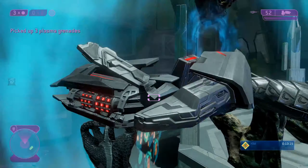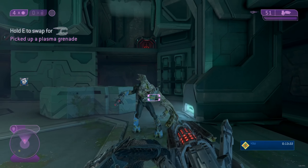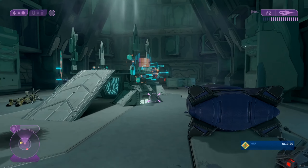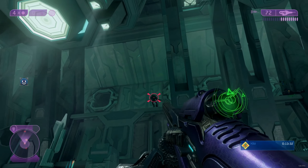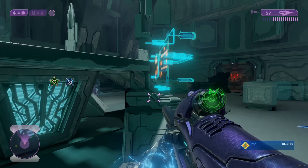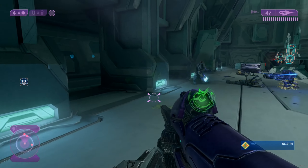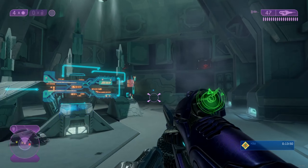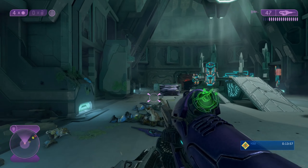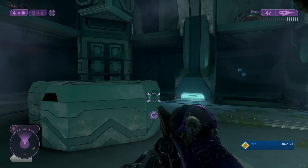Combat forms in Halo 2 are quite bullet-spongy actually, but in this mod not so much. Basically with this mod all elite forms have shields. In vanilla Halo 2, some of them have shields and some don't, but you didn't know which one until you shot them - which was a problem, especially on higher difficulties.